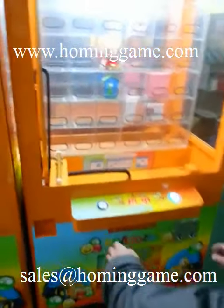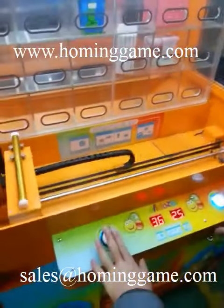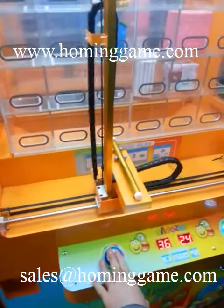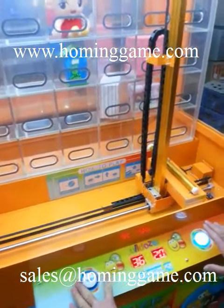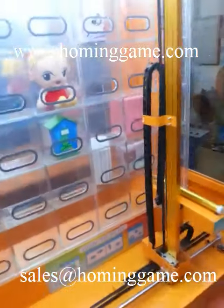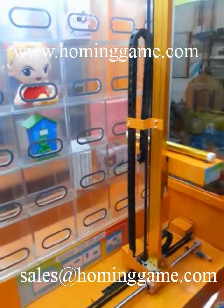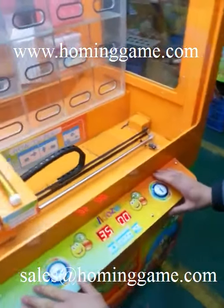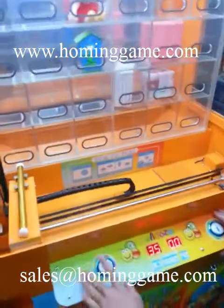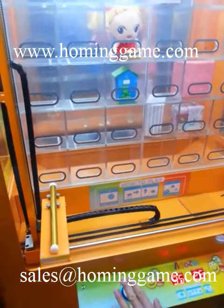Let's show you. The player presses two buttons. Press the right button, the key box will turn right. Then press the up button, the key pole will go up. Release the up button, the key will loosen and target the prize.